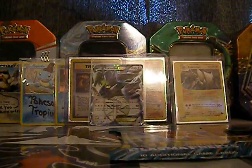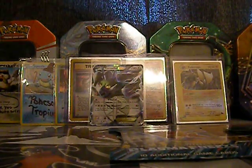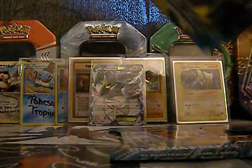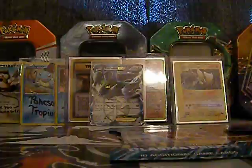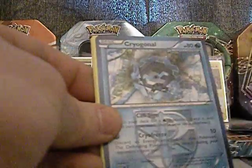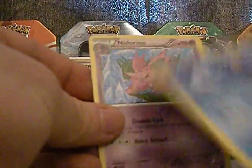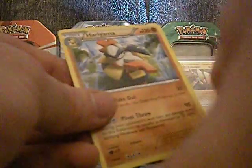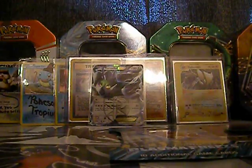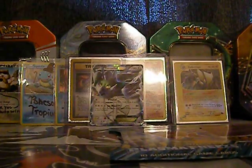Alright, next set. So far we've only gotten one EX. We got Braviary, Sandile, Caterpie, Sneasel, Makuhita, Cryogonal, Palpitoad, Vigoroth, Staravia, and Hariyama. That wasn't too bad — that wasn't great. Not like that Tornadus EX, which is awesome. Love it. I'm willing to trade some of the cards as well.